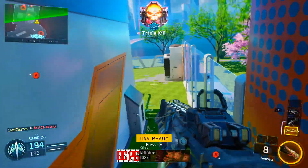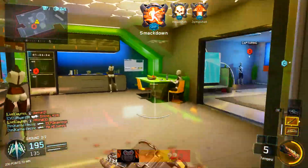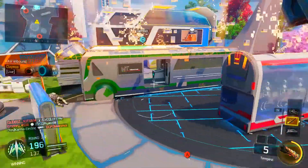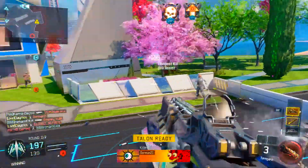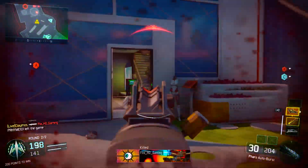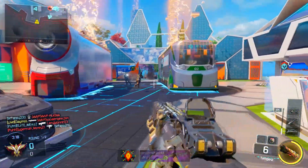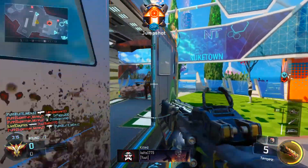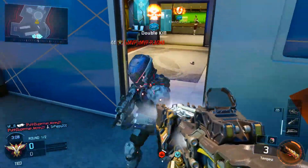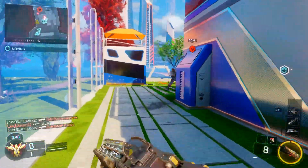I'd really only recommend Nuketown or Ground War. Some of the other specialists are kind of difficult — like get 4 kills while coming out of active camo but they have to be against Spectre enemies. That's definitely a glitch; there's no way that can be intentional. That'll have to be done in Ground War. Profit is pretty simple though — I did him first because he's my favorite specialist. I just think he's a badass.